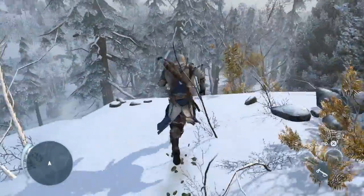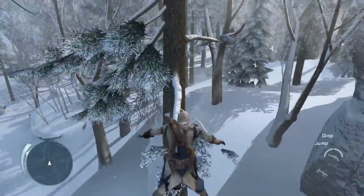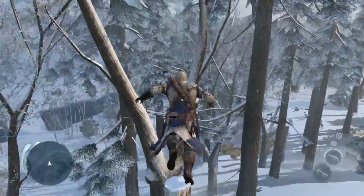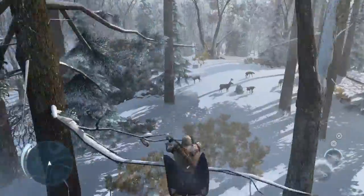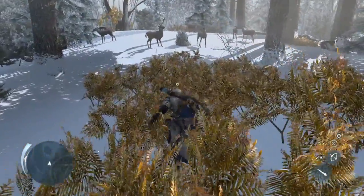We worked a lot on tree navigation — a new addition to our overall navigation system — to allow Connor to deal with forests, cliffs, and uneven surfaces as fluidly and smoothly as previous Assassins dealt with cities. We've also added stalking zones, which allow you to move silently whether you're hunting enemies on two legs or four.